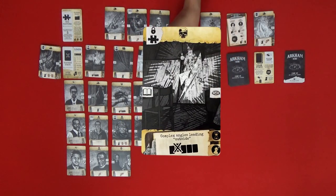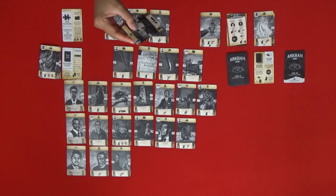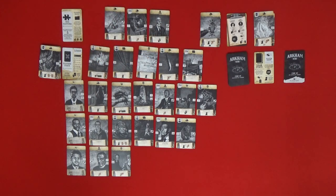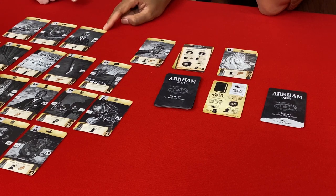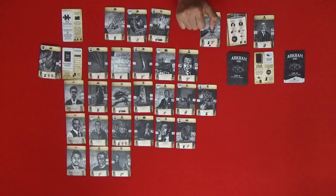Here's an important card — another key, but we still don't have the interview symbol. This key would be good to get down in the case. The next card is Complex Angles Leading Outside — we can remove one card from the leads row if we play it. We should take this into our hand, then discard a person of interest since we don't need it. That's a time penalty but we were going to suffer one anyway. So we have three time penalties now.